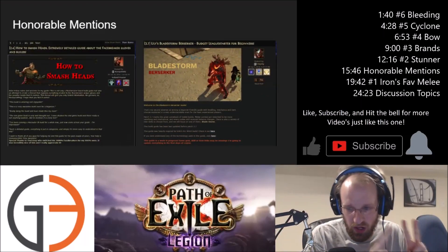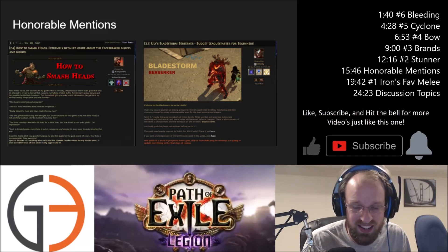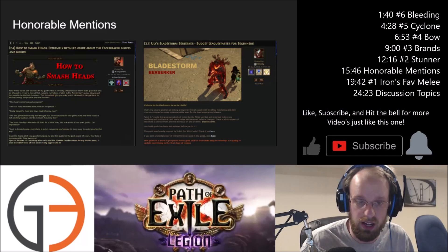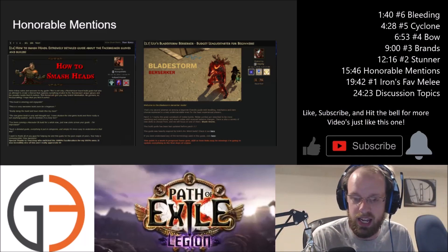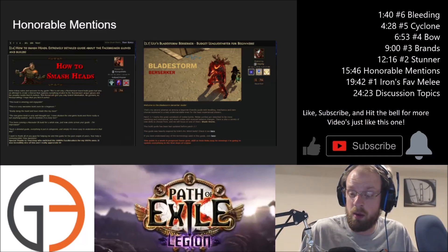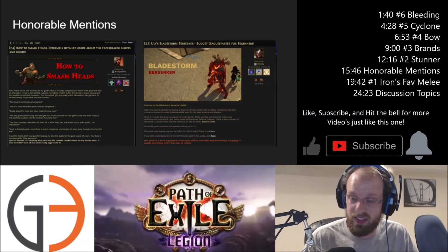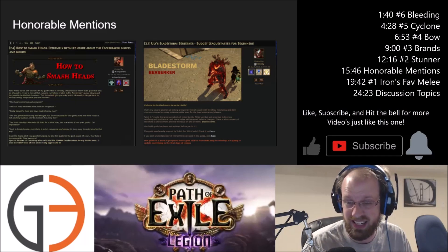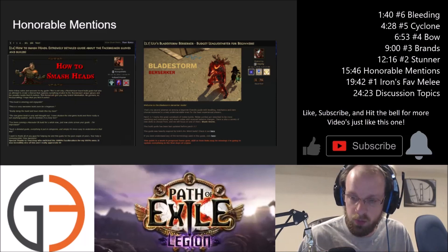Before we get to the number one build, here are the two honorable mentions. The first is 'How to Smash Heads,' which is an extremely detailed guide about how Facebreaker gloves are to be used and taken advantage of. It's really new player friendly — if you've never played melee in Path of Exile, or maybe if you've just dabbled in it, Facebreakers are a great way to get into playing melee. It's very learner friendly in that you learn a lot of the mechanics you're interacting with and the particular stats you're looking for on the build.